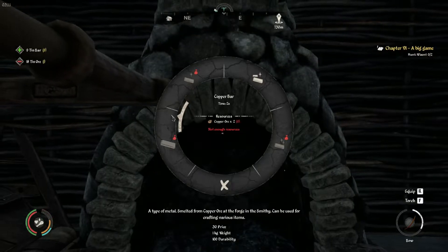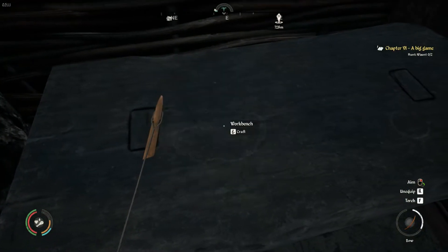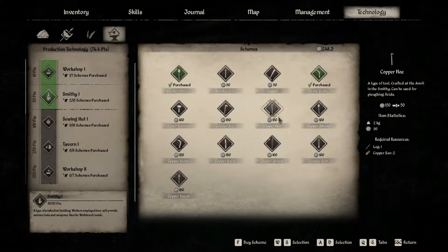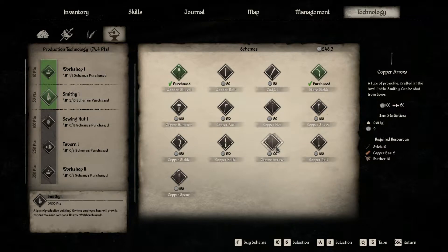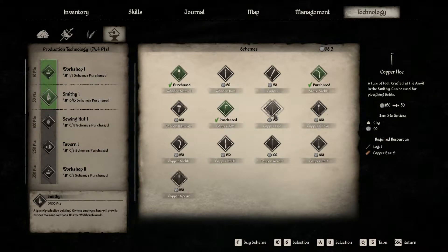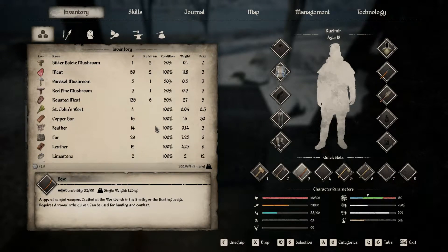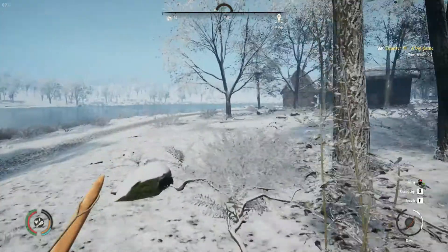It's two tin and two copper for bronze, but we haven't unlocked any of the bronze stuff yet. Let's go to technology, smithy tier one — we want to get the copper axe. We have 93 coins left. Let's check our inventory — copper bars and tin bars sell for a decent amount, so we'll head to Gustovia and sell these off, then buy more schematics.